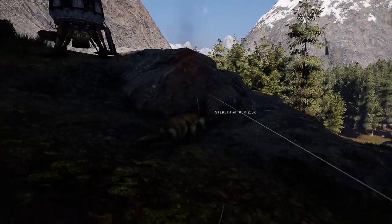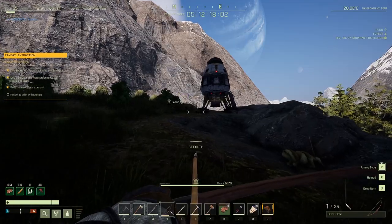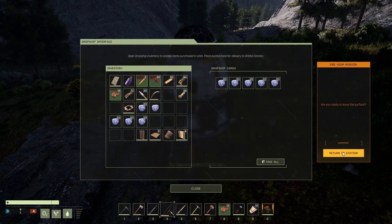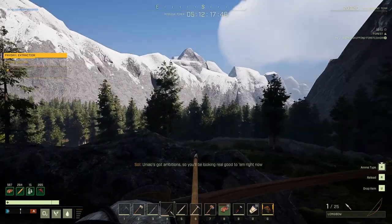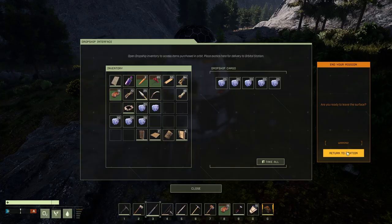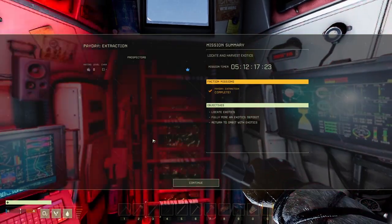Here I am back at the dropship. I ended up getting 181 exotics. I did see some forum posts saying you need to put the exotics on your inventory slots to bring them back, but that didn't turn out to be the case — I just left them in my inventory and ended up getting them all. Definitely not the best way to get exotics — that earlier mission on the mission tree is a much better way to do it. But I hope you found this guide useful and it saves you some time and makes your mission go much smoother.